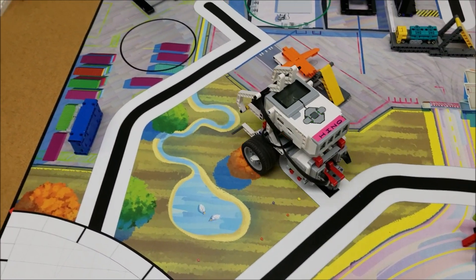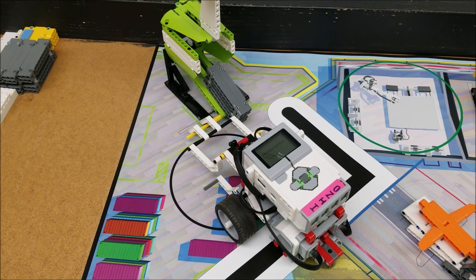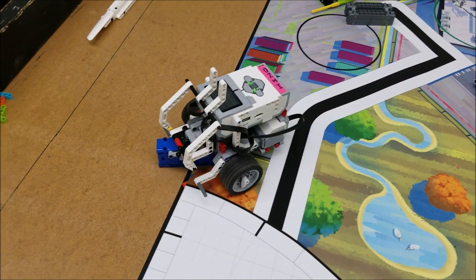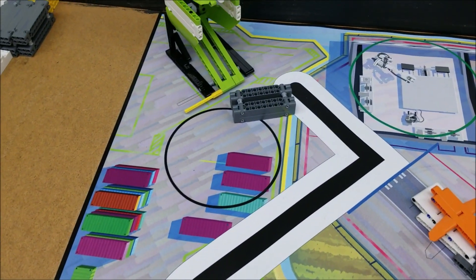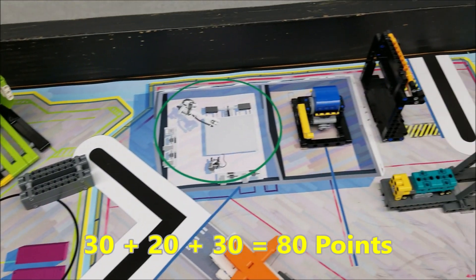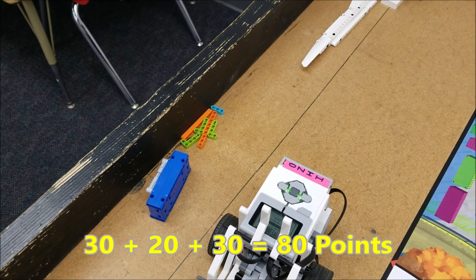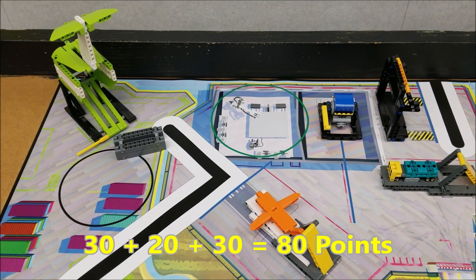Let's go to the plane first and get these points for the container — sometimes if you're lucky it can pop out farther like that. Then we'll come over here to the switch engine — yes, right there. And then we're going to come and bring this blue hinge container back into home. Let's go over the points: that's 30 because the door is all the way down and the container is out. That's 20 for the switch engine, so that's 50. And then we brought this home — who can't fill that up — so that'll be worth 30. So 30 and 30 is 60, plus the switch engine, we got 80 points just in that one mission.